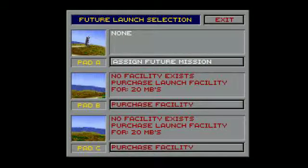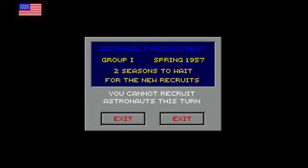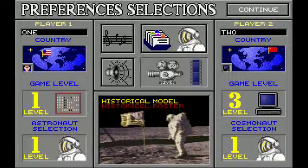Future missions is where you schedule missions for each pad, and you can also purchase the second and third launch pads from here. You can recruit astronauts if you have the money and if they're available — they only come at certain intervals, so you can't always get them immediately. Preferences takes you back to adjust sound, music, and some features like a custom roster.